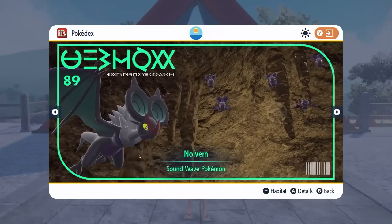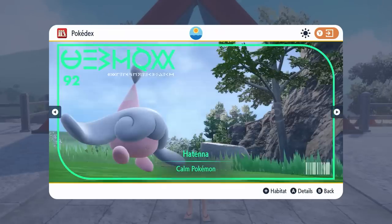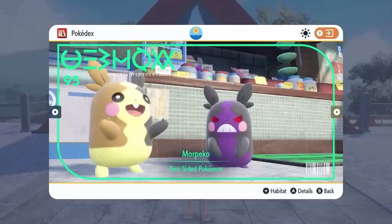Noibat and Noivern coming in from the base games along with Arrokuda and Barraskewda, Hatenna, Hattrem and Hatterene. We've got Morpeko making their debut from Sword and Shield for the first time in Scarlet and Violet, and it is an exclusive to Pokemon Violet.